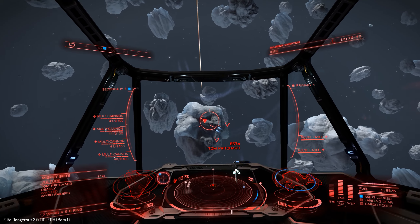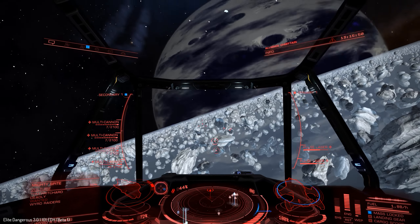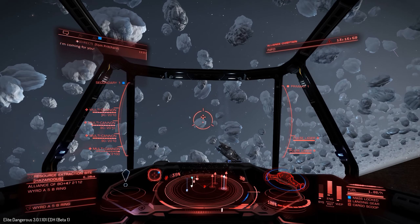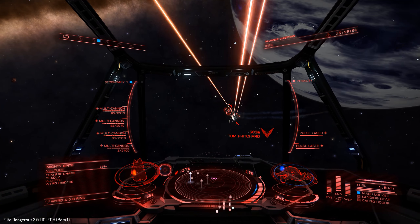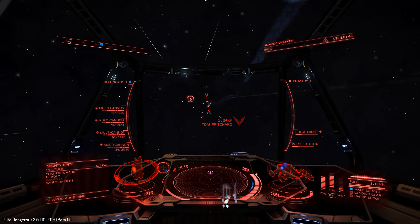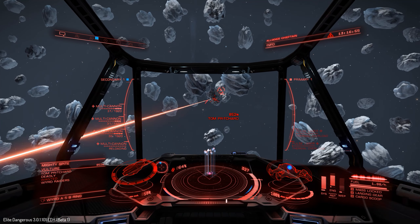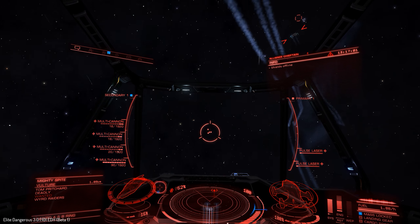This is a deadly ship, so a pretty decent opponent by AI standards. All I'm doing is keeping my speed in the blue — the optimum speed to turn — with full pips to engines when I turn. It feels really comfortable. He's going to take my shields down soon if I don't look after those a bit better. I didn't want to go for chaff because I wanted to see how well the ship would do generally with being hit — I want to get hit. Now my shields are offline; I want to see how my modules perform when I get hit.